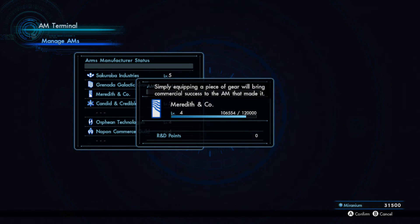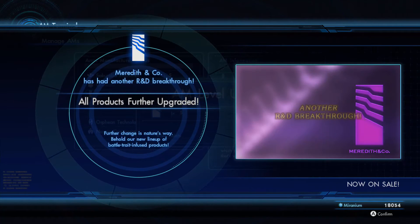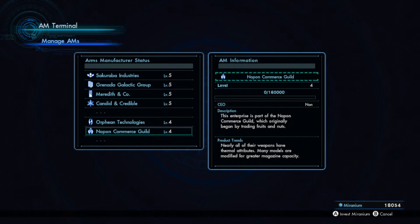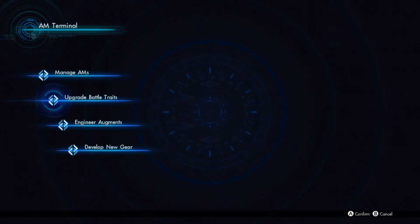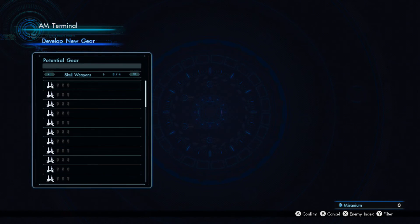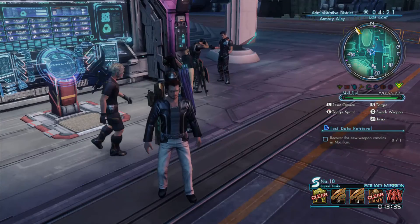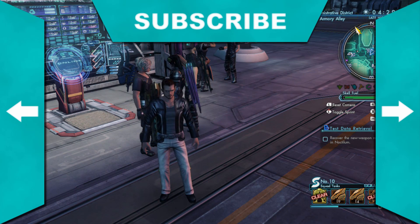Looks like we'll be fully upgrading Meredith and co. There you go. And the Nopon Commerce Guild is next. I don't want to upgrade — let's see if we can develop any new gear by now. Nope. Well, that's actually going to be it for this episode. Join us next time when — I guess we'll go to Noctilum, do this thing, probably find some other stuff to do. See you then, friends.